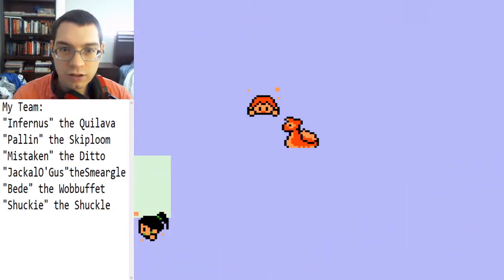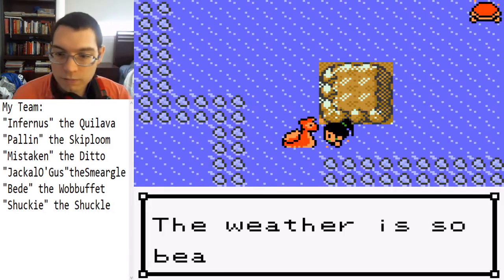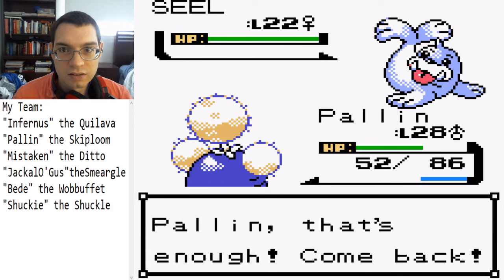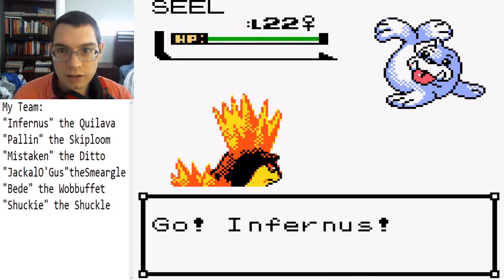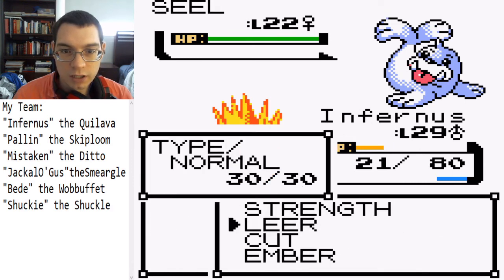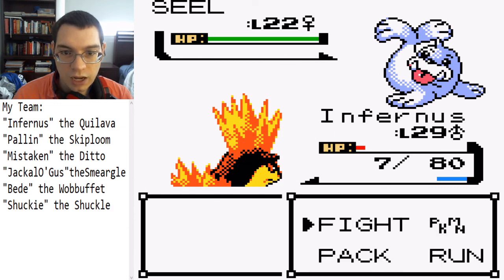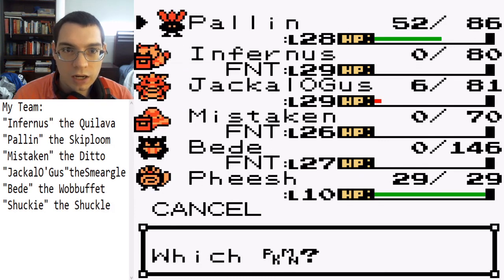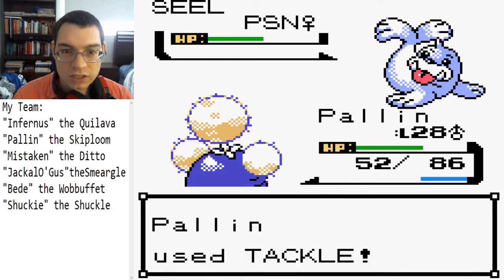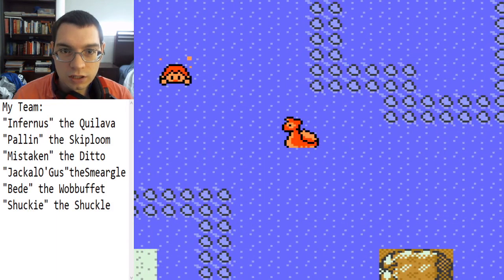Three more trainers I think — one here and then two more. Seel trainer — not this thing, so annoying. It's gonna Aurora Beam — I don't think it has a Water type move though. Nice critical hit there buddy. I did not want to do that but at least — oh come on. Poison Powder missed, Aurora Beam in my face.